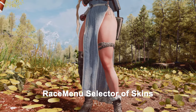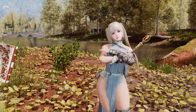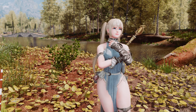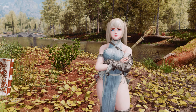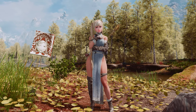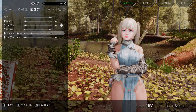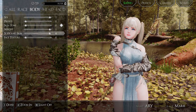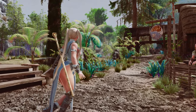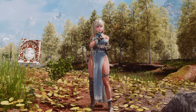Next up is the Race Menu Selector of Skins, a Unique Player Character mod. This mod allows you to choose unique body meshes and skin textures for your player character in Skyrim. You can select from options like Fair Skin or Muscular Skin according to your preference in-game. The slider's zero position represents the default skin, but you can use custom bodies and skins from slots 1 to 4. This mod offers the advantage of applying a distinctive body and skin to the player character, setting them apart from other NPCs and enhancing your character's individuality. Although it is not widely known yet, I believe it has impressive features worth introducing.